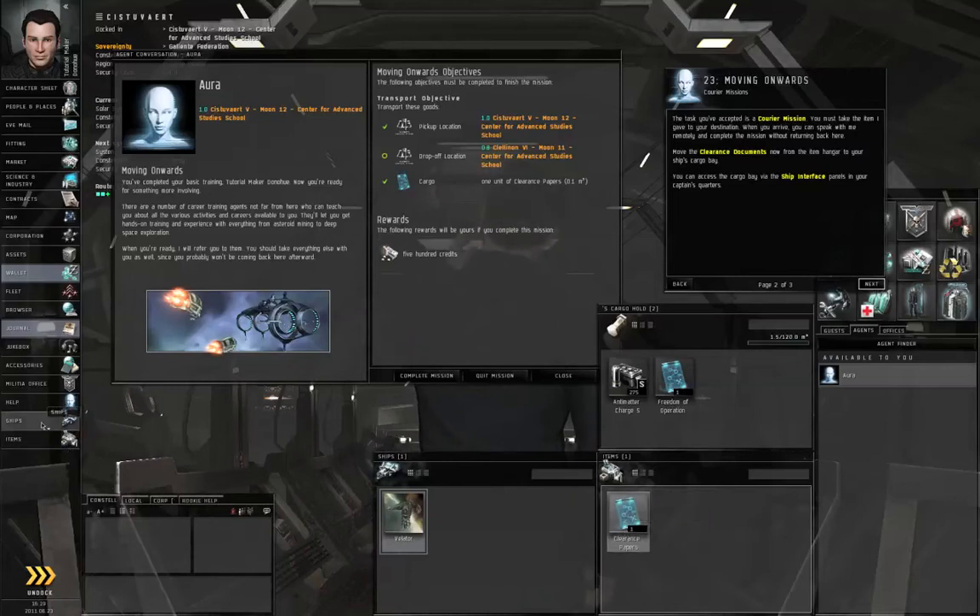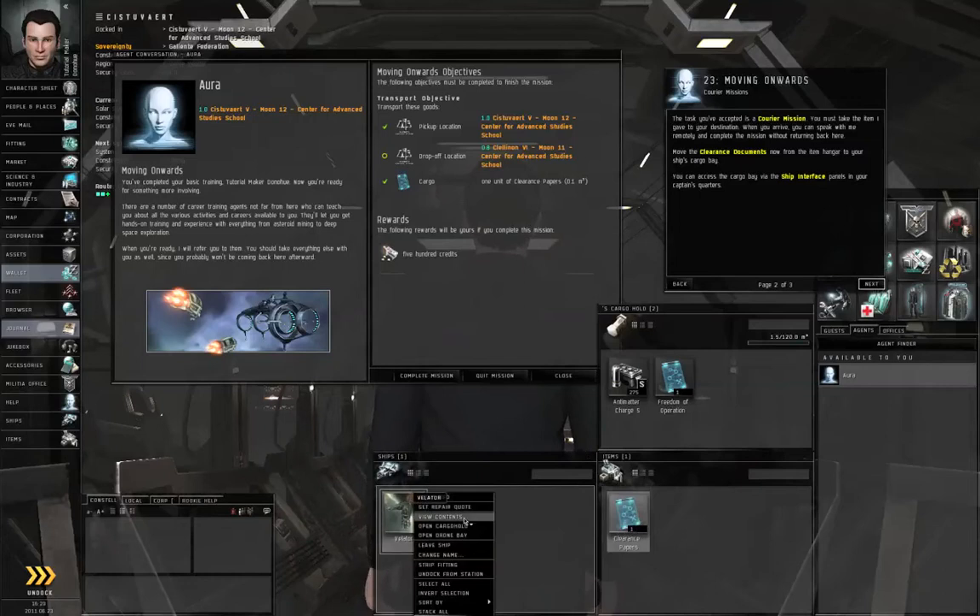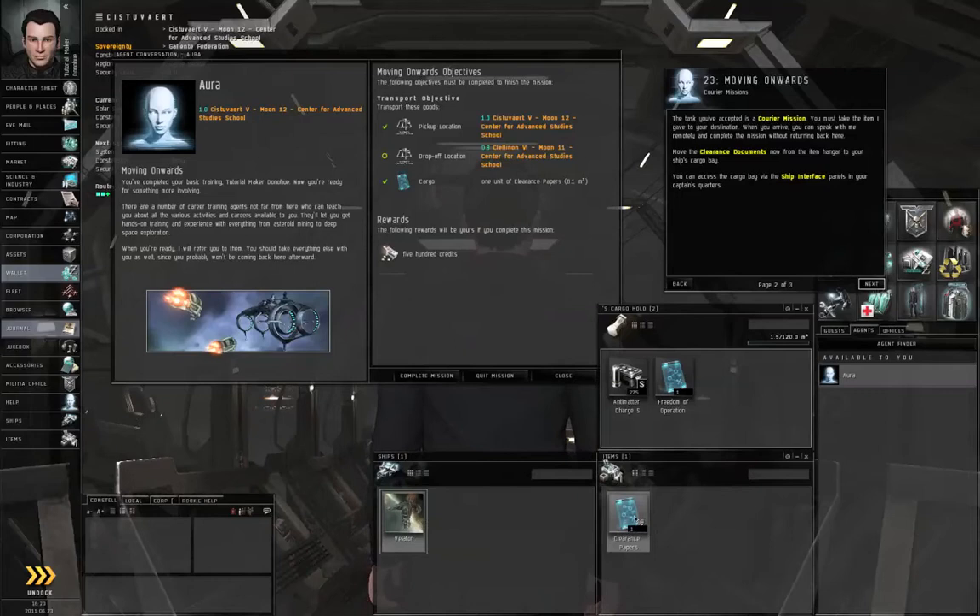If you don't have the ships window here, click the ships button on your neocom. If you don't have the items window for your station, click the items button on your neocom. You'll need both of those open. Right click the ship and open cargo hold. That should open up your ship's cargo hold, and then you can left click and drag the clearance papers from the station item hanger to your ship's cargo hold.